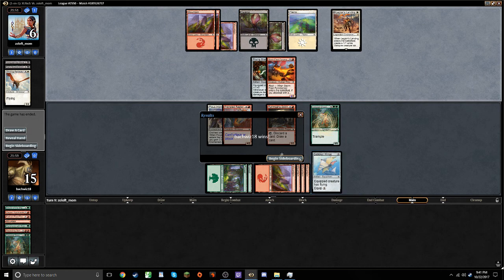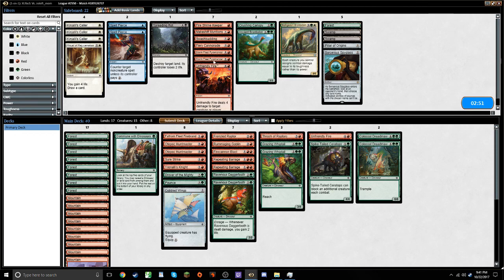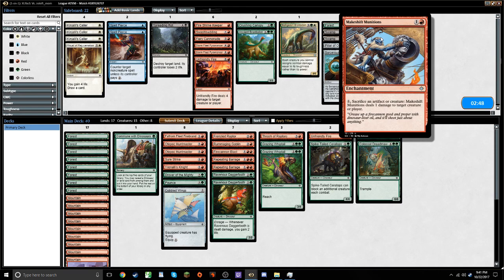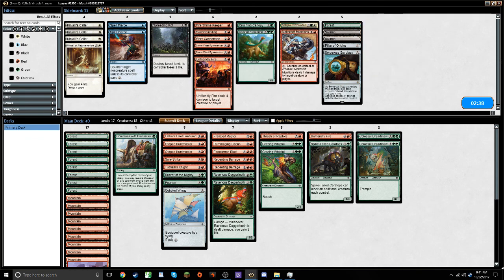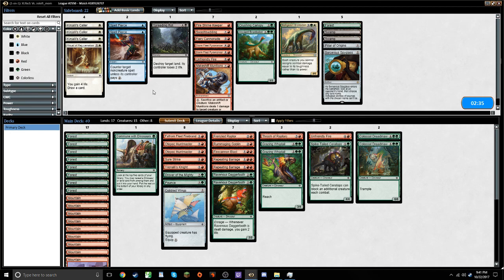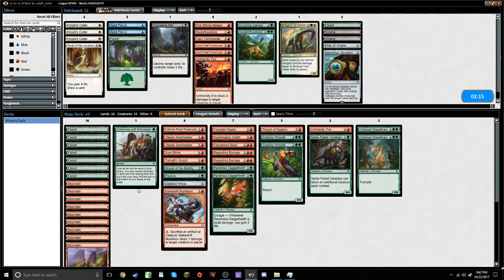Opponent bricked again — not bad at all. My opponent has more removal than my previous opponent. So I was looking at Makeshift Munitions as a possible sideboard card — that's a good way to get use out of our creatures if he's removing our stuff every turn. It also makes our Huntmasters relevant in the late game after we have no further use for them. Maybe we can trim a land again like we did last time. That might not be correct, but I'm a greedy man — let's do it.